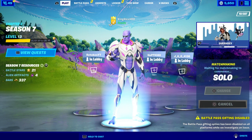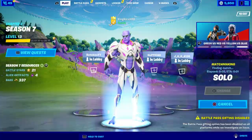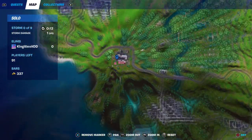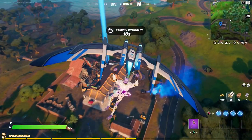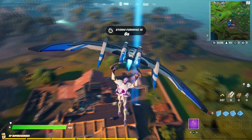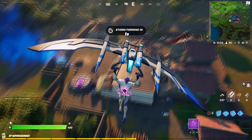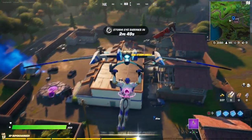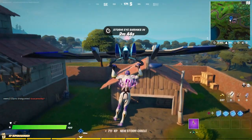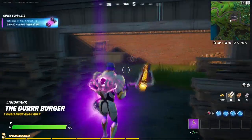Now I'm going to show you the third location. Start up a solo — it's faster and easier, you don't have to deal with anybody. The third location is going to be in this spot right here. I was a little bit confused about where it was, but I actually found it — it's in this farmhouse. Just pick it up right there.